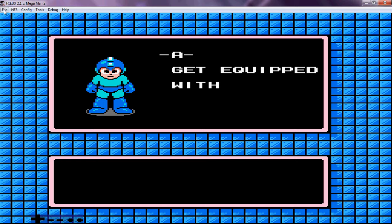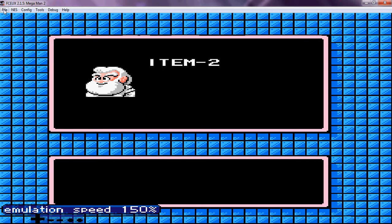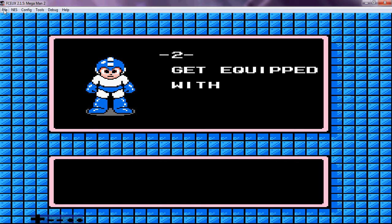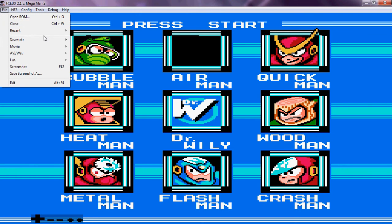Get equipped with Air Shooter. Message from Dr. Light — speed this up. Item 2 completed, get your weapons ready. Cool. Get equipped with Item 2. And there we go. So we can get a password now if we want, or we can just move right along. That ends off Air Man.